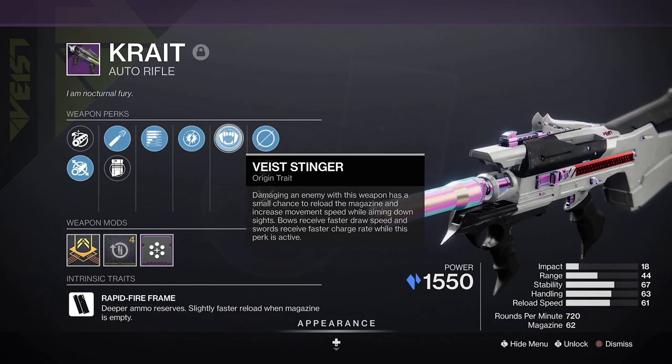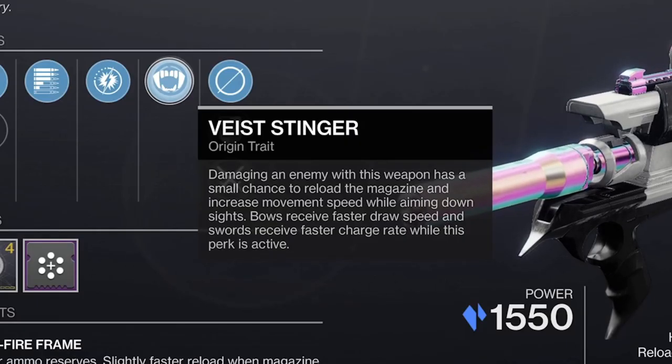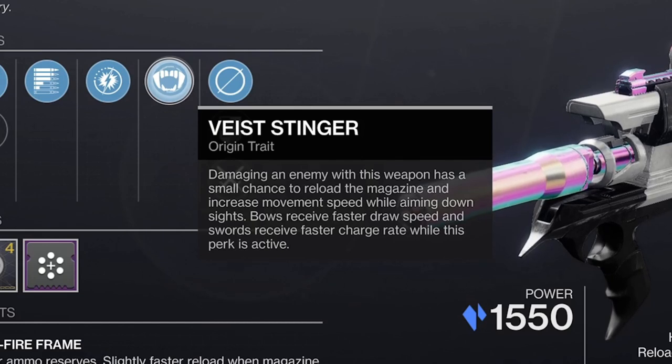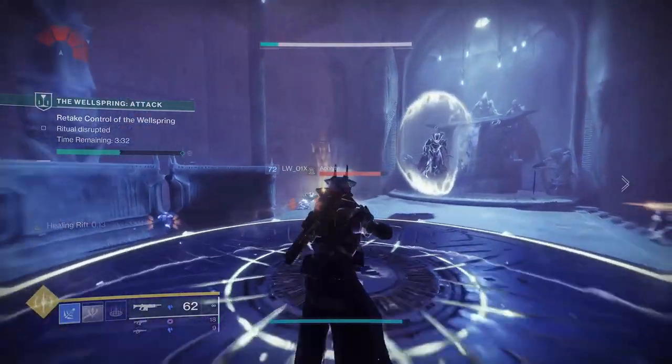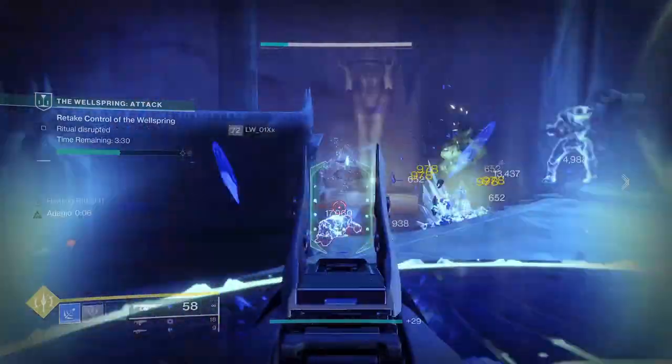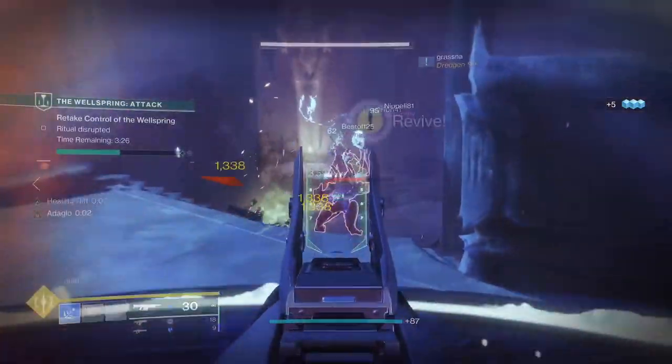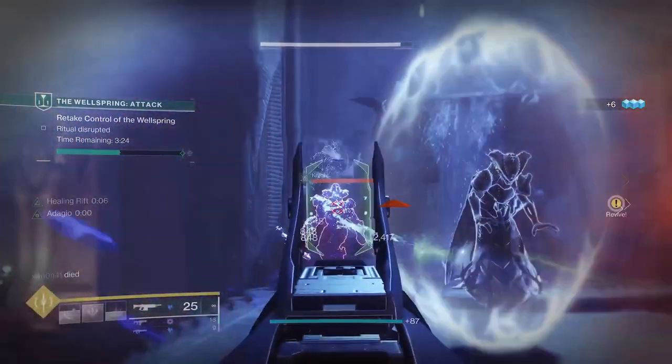Vice Stinger is a very potent trait — simply damaging an enemy has a small chance to reload the magazine and also increase movement speed. With both of these activating at pretty much the same time, it really does make these Viced weapons stand out for both ad clear and high damage potential. Headstone in the final column will synergise perfectly with your stasis subclass builds, or even just to do excellent stasis Firefly damage regardless.